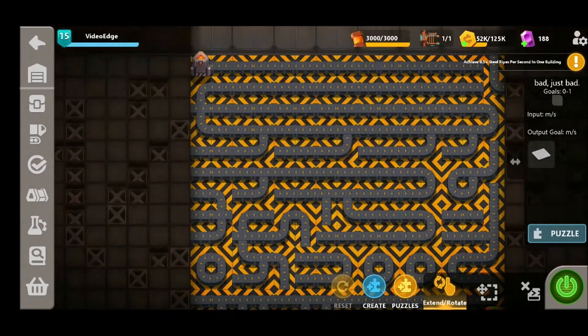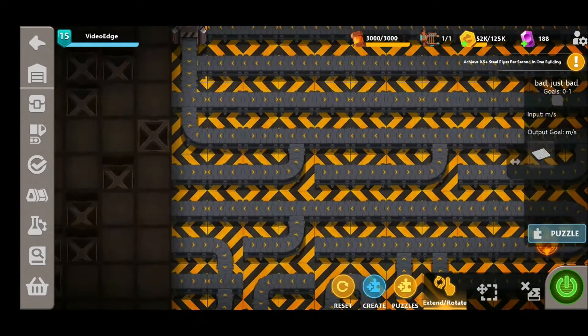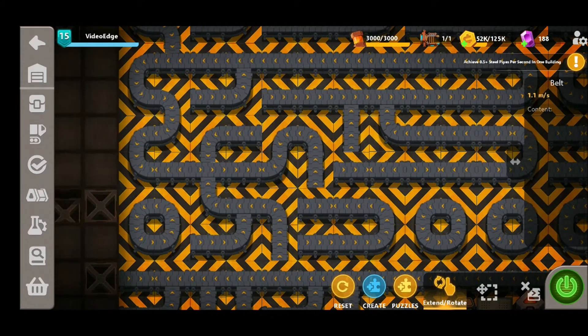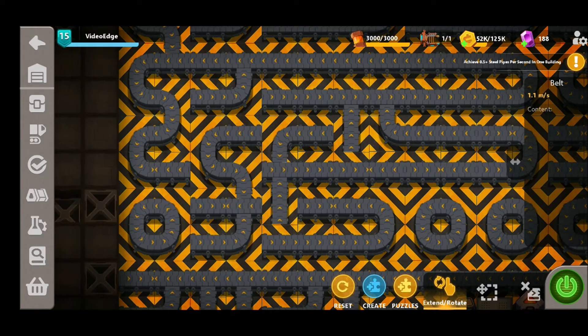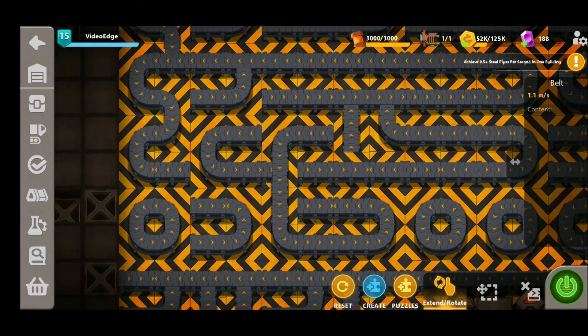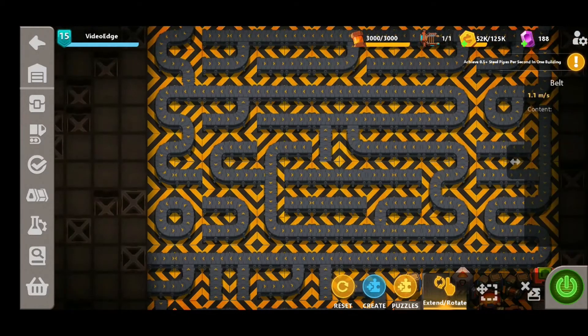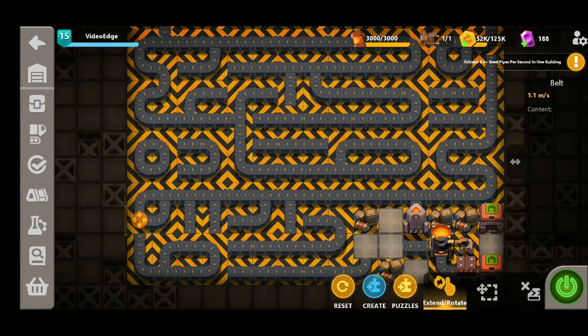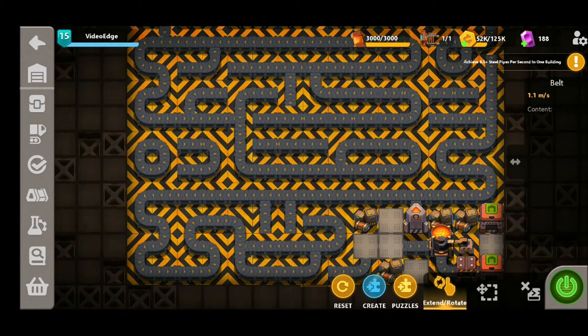Next up we've got Bad, Just Bad. Now this looks like one massive headache, but it's actually a lot simpler than it looks. You're going to start off by snaking all these belts down — that's our iron ore line sorted. Next we're going to need carbon to produce the steel plate, so we're going to use this synthesizer here, and belt this all the way around the outside in a similar fashion.